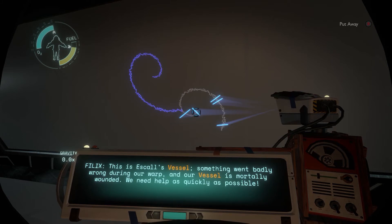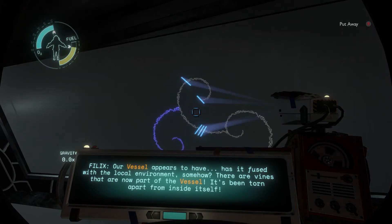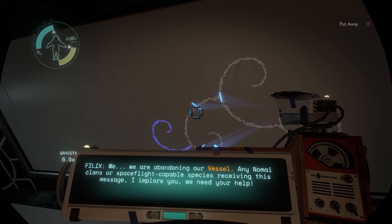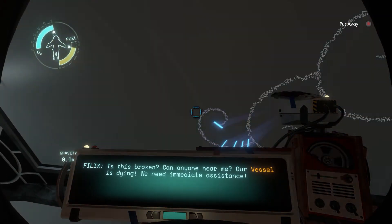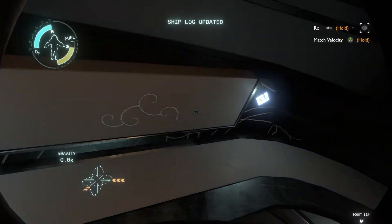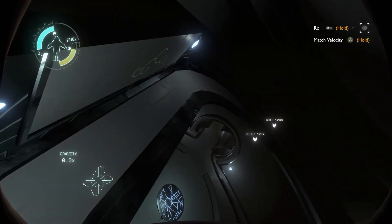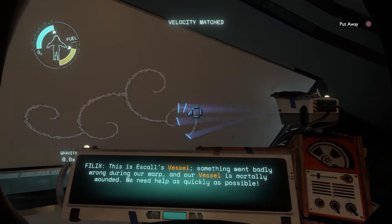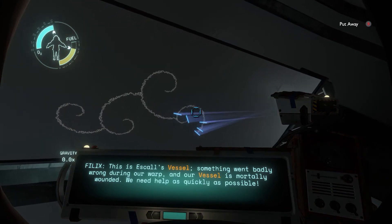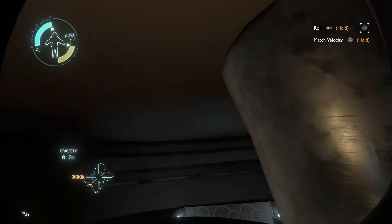Something went badly wrong during our warp, and our vessel is mortally wounded — we need help as quickly as possible. Our vessel appears to have fused with local environments somehow. There are vines that are now part of the vessel — it's been torn apart from the inside. We are abandoning our vessel. Any Nomai clans or spaceflight-capable species receiving this message, I implore you — we need your help. Is this broken? Can anyone hear me? Our vessel is dying, we need immediate assistance. At least Felix survived and managed to escape pod his way out of here.